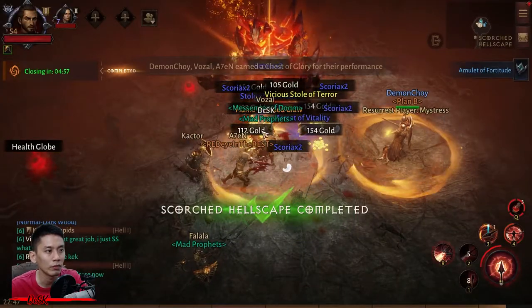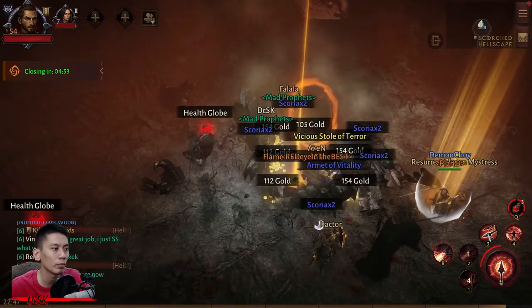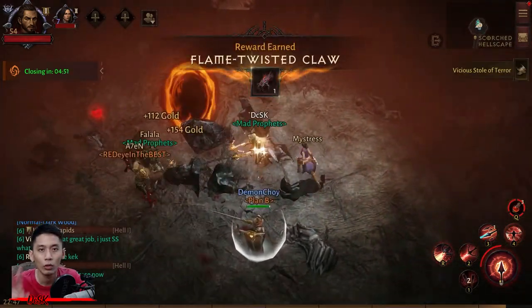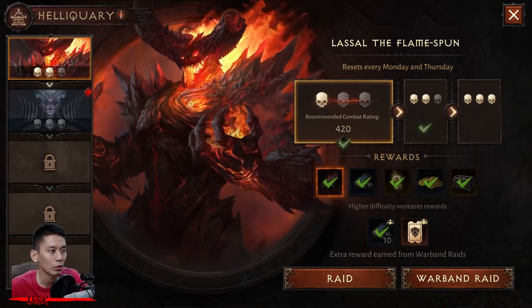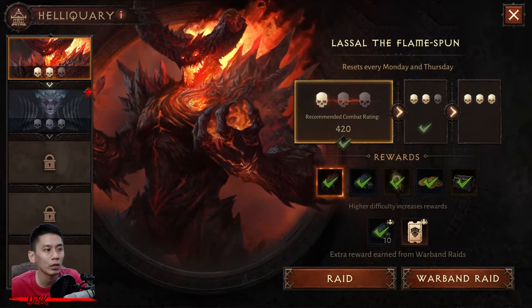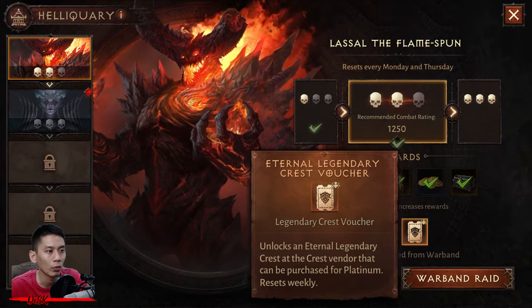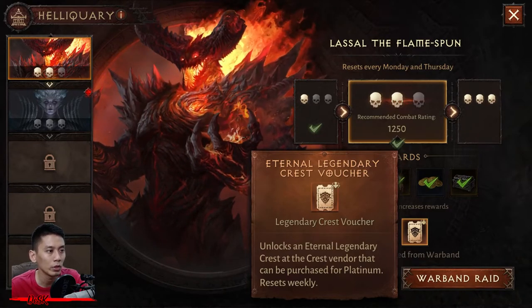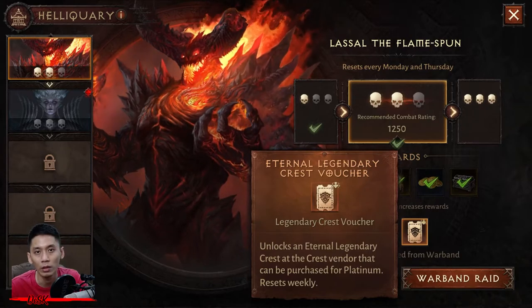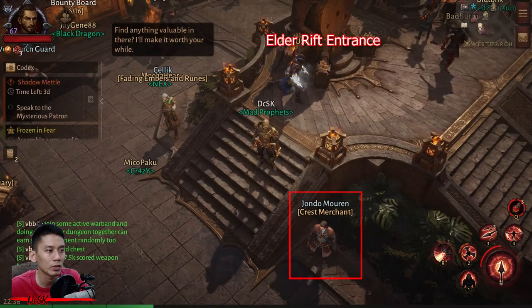To get more Scoria you need to defeat Heriquary bosses. You can defeat them as many times as you want, but it only rewards you twice every week. It resets every Monday and Thursday, so make sure to defeat it at least once to get the reward before reset. Completing a Heriquary raid weekly with your warband also gives all members an eternal legendary crest voucher, which allows them to purchase an eternal legendary crest from the crest merchant for 1600 platinum. The crest merchant is located south of the Elder Reef entrance.